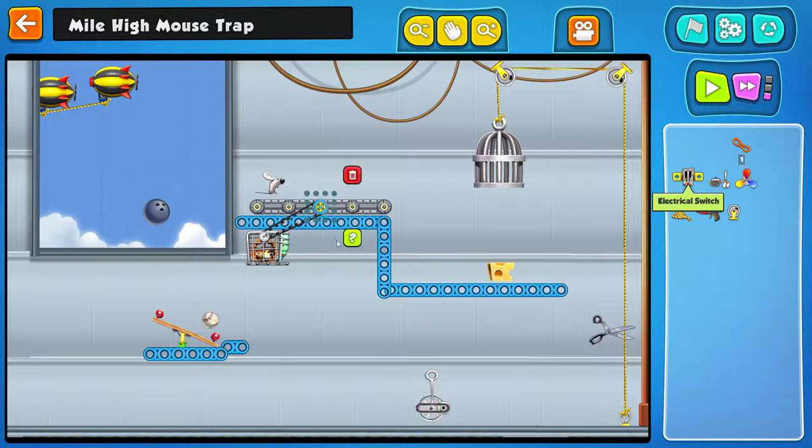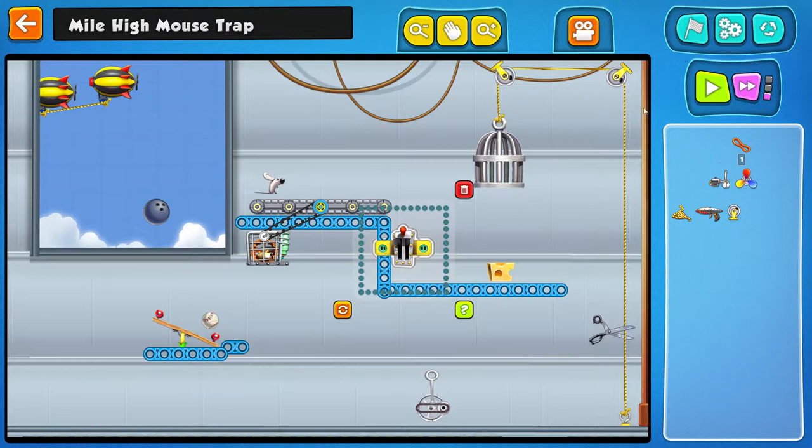Now in order to drop this we need to cut. We could have used that ball to drop it straight away, but we need a delay, and the delay is going to be the switch. The switch can be anywhere, so it can be here. Turn it on so when the mouse drops it activates.